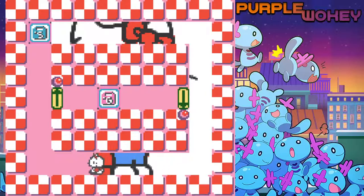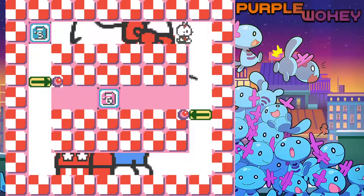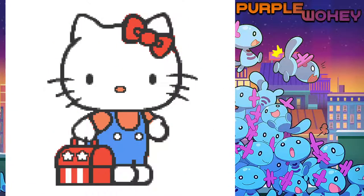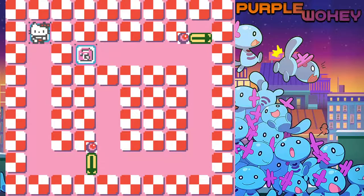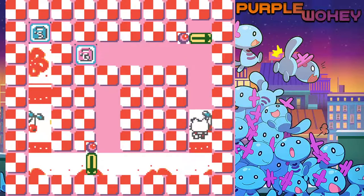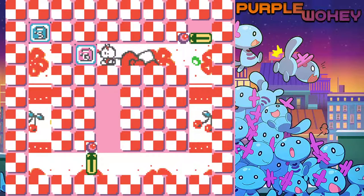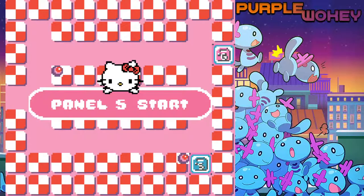That would seem cruel to where we're going, unless the picture was done. I don't know what that means. I guess I have to make her go to the actual thing. I don't know if it's actually important enough that I do the other things. Hello Kitty. Maze. Panel 5.